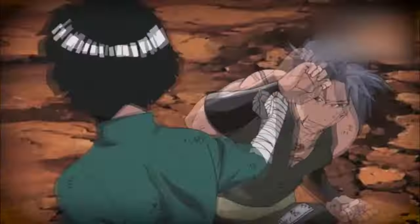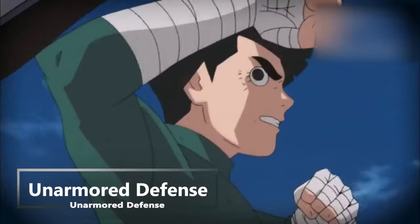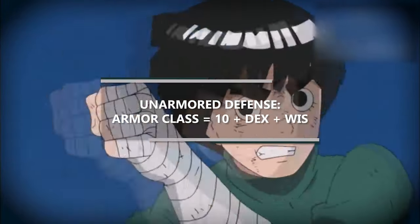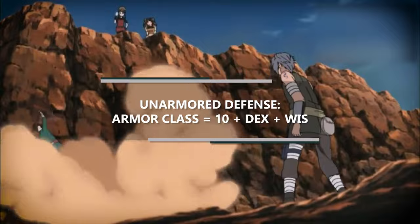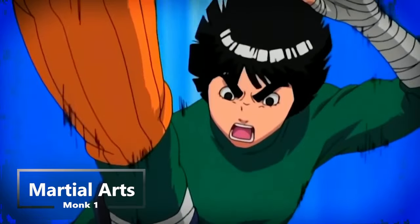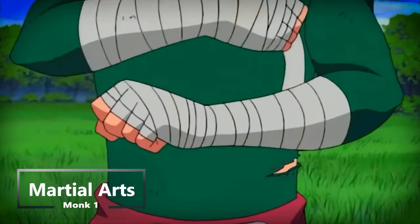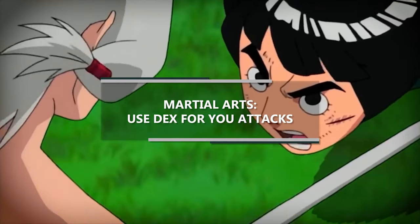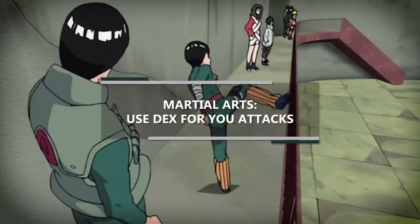At first level of monk you get unarmored defense, so when you're not wearing any armor or wielding a shield your armor class equals 10 plus your dexterity modifier plus your wisdom modifier — bringing it to a very respectable 16 right at first level. Also at first level you get martial arts, so now you can do plenty of punching and kicking, and you can use dexterity instead of strength for all your attacks that use unarmed strikes or any of your monk weapons.